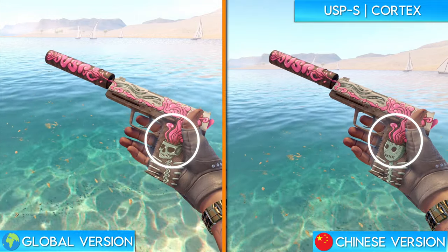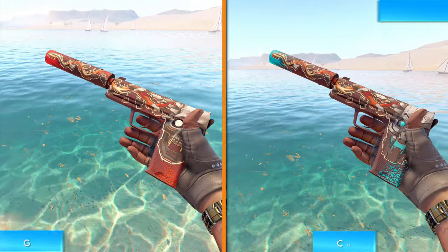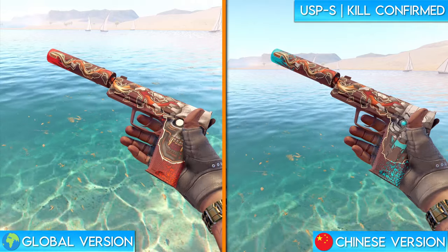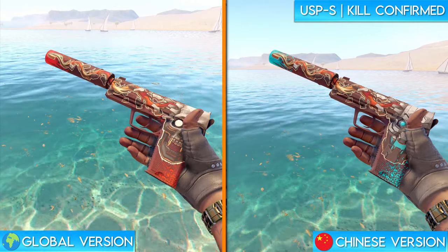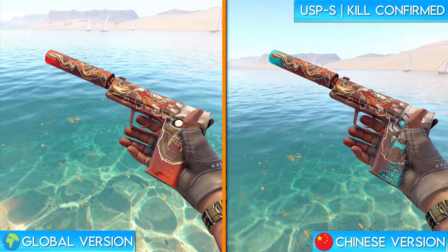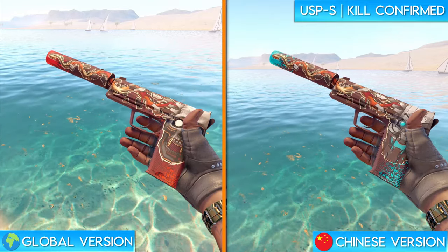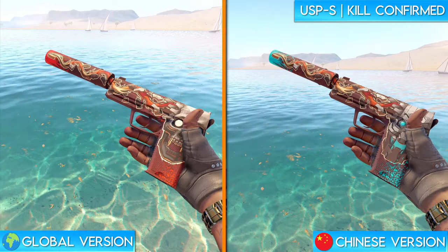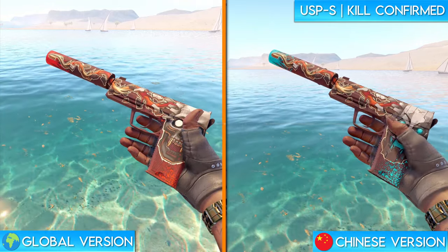The final pistol and one of the most drastic changes on the entire list is the USP-S Kill Confirmed. The global version of the weapon features a skull with bullets for fangs and blood on the handle and tip of the suppressor. The Chinese version completely changes the design of the skull to what looks more like a robot or a transformer and completely gets rid of the teeth. The Chinese design also completely removes the blood splatter by changing the red to blue. Here's a close-up.